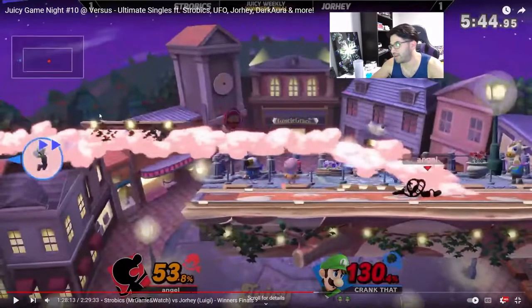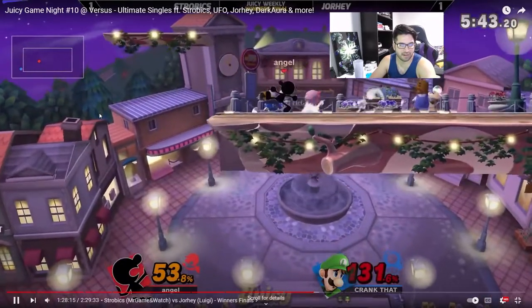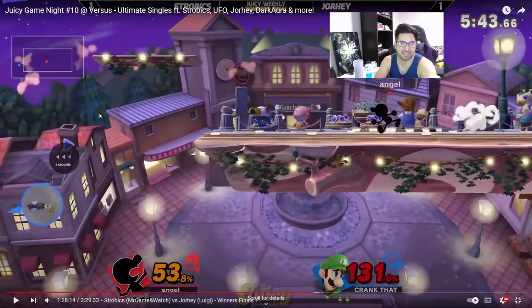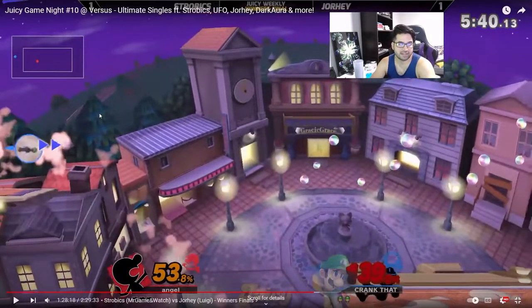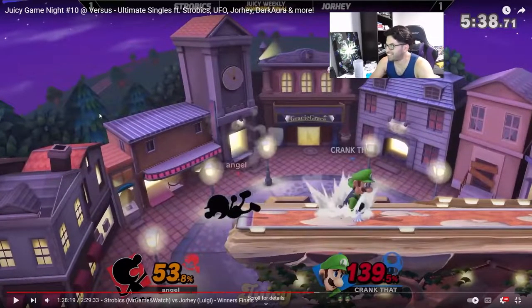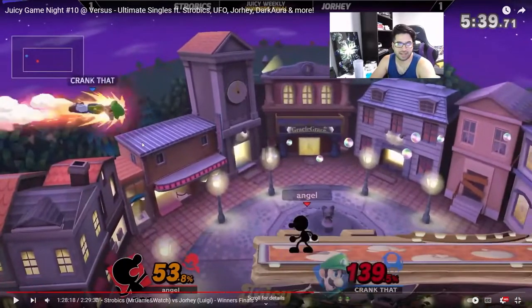Now we have another one — a nair into down tilt, which is always what I want to land on Luigi. Down tilt sends at the best angle for an edgeguard — it's fantastic. As we can see, he is really far off in the blast zone and would need a misfire to make it past me. And he does get one! I get caught off guard by that. I hit him with my up B, and at this point he no longer has a double jump, so he has to rely on a misfire, which he gets again. Unfortunately I don't react properly to it — I thought I had more lag than I did and he managed to air dodge right past me into safety. But this edgeguard was still mine for the taking. I should have been prepared for a misfire — that's the only thing that could have saved him.